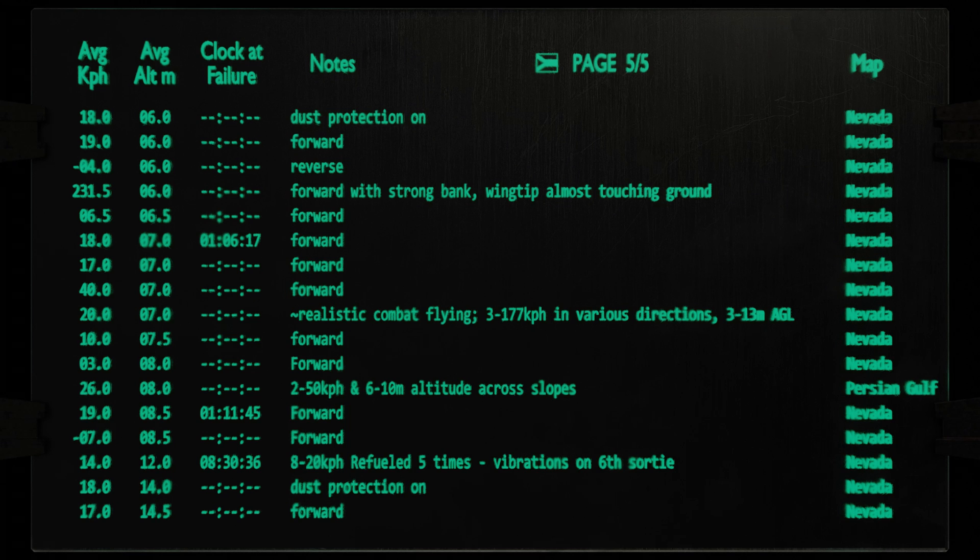Somewhere between 75 and probably 116 kilometers per hour, you become mostly immune to dust, even when at four meters above ground. Similarly, somewhere above 12 meters, you become mostly immune regardless of speed. Although at 12 meters, it took eight and a half hours of flight in those conditions to cause vibrations.